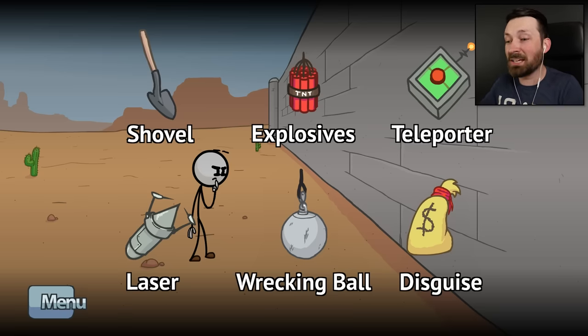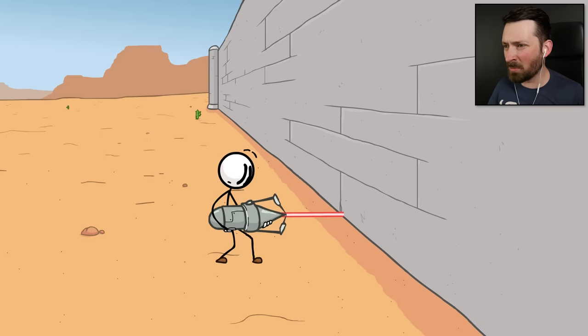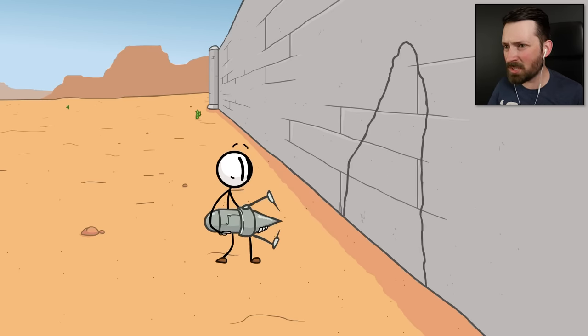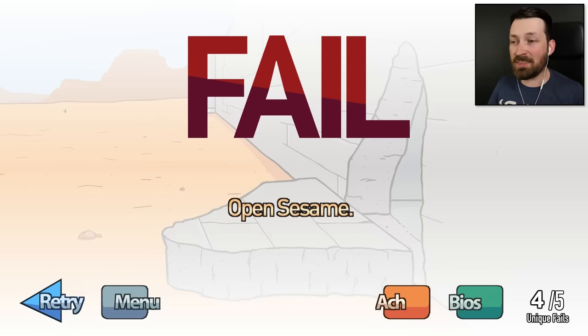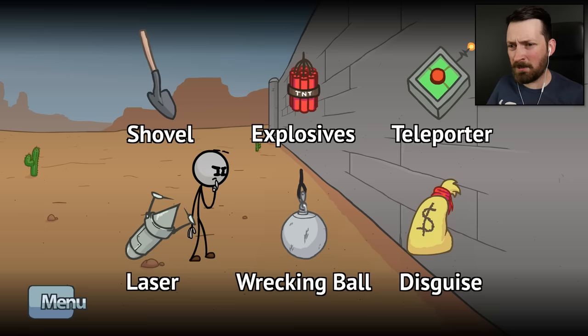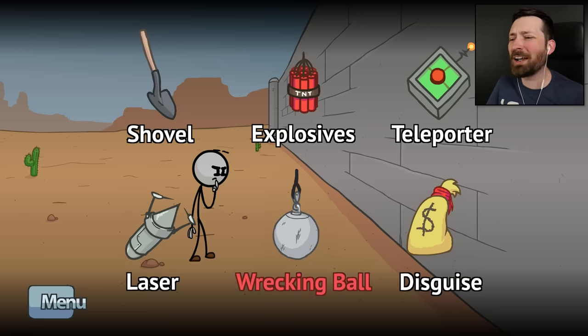So what do you think is the wrong answer? Laser, wrecking ball, or disguise? Clearly he's not gonna survive the laser — what are you gonna do, look directly into it? Cut yourself in half? Crush yourself to death? That was gonna be my third guess! I've got a 50-50 chance of being right or wrong and I've talked myself in circles, so I don't even remember what is right or what is wrong. We're just gonna go with wrecking ball!